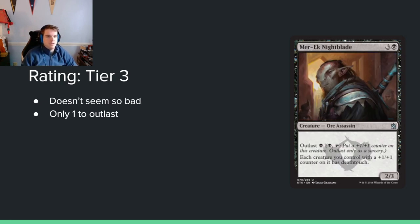Murderous Nightblade: 3 and a black for a 2/3 with Outlast for single black. Each creature you control with a plus 1, plus 1 counter has deathtouch. This is really good with the 1-drop 0/4 that has Outlast — you go 1 drop, Outlast it on 2, play this on 4 and you have a 1/5 deathtouch. That's freaking large. The base rate isn't great but you Outlast it once and give your other creatures with counters deathtouch. Seems okay.